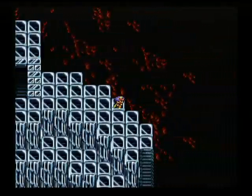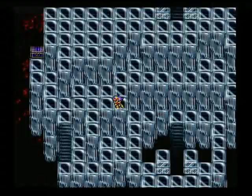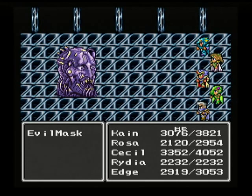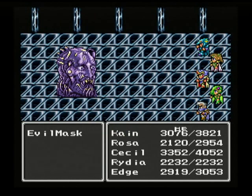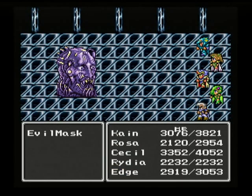When we get down to this point, we start fighting behemoths and red dragons as random enemies. On top of that, there's a new friend — the evil mask. He starts off by casting wall on himself, and then he casts wall on the entire party, making it really, really hard for us to heal ourselves.